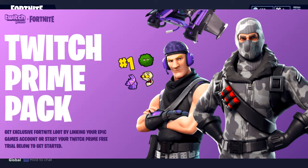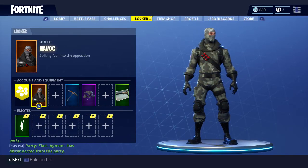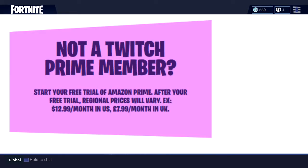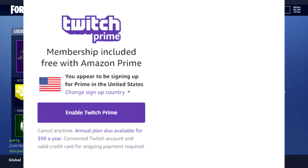This is the picture that you will see, and then you want to scroll all the way to the bottom of the page and click on 'Not a Twitch Prime member,' click on that, and then once you click on there you're going to see this — you just hit 'Enable Twitch Prime.'